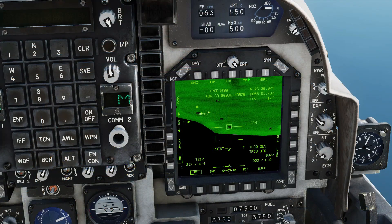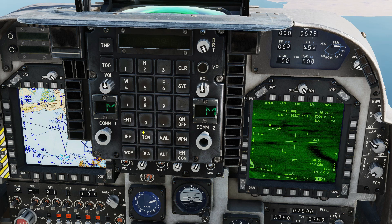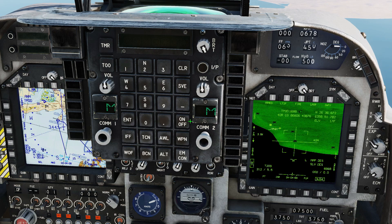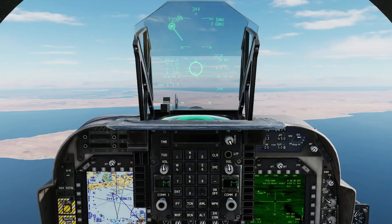Unsafe the laser and take it out of training mode. On the left MFD, unbox and then re-box the designate button to switch back to map designation. Now you can cycle between target points using the waypoint increment button. Cycle back to your first target. Now let's get some distance from our target and set up the attack run.